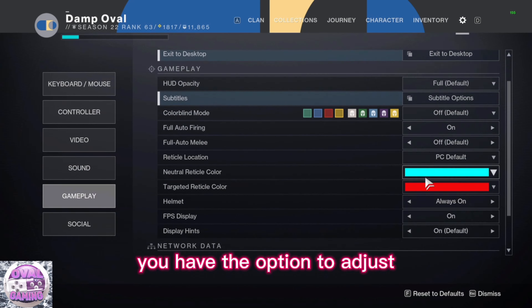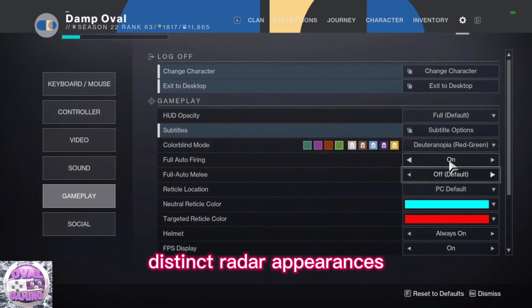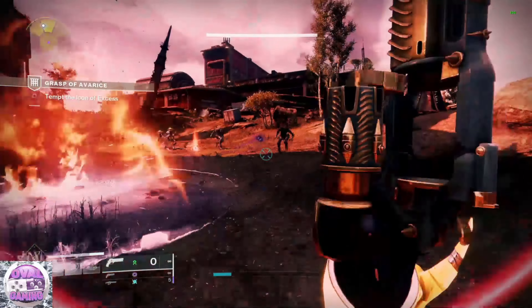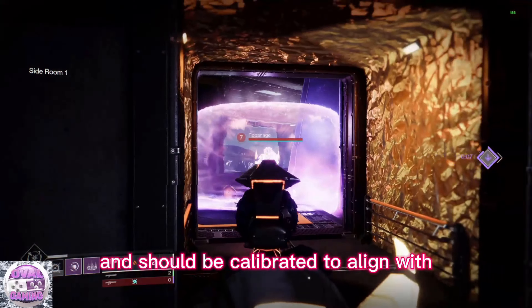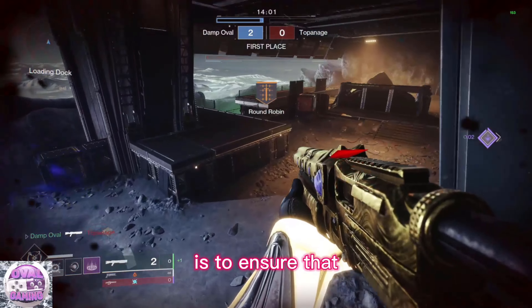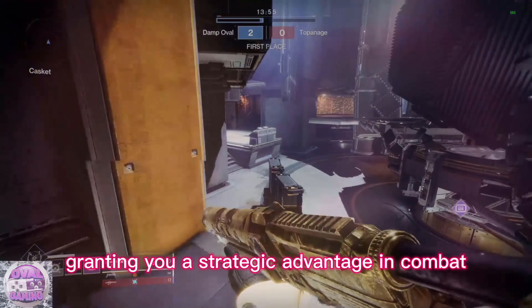In the gameplay settings, you have the option to adjust the colorblind mode to enhance radar visibility. Different colorblind modes offer distinct radar appearances, and some players find certain modes easier to discern. Similarly, you can customize your reticle color to your preference. These settings are highly personal and should be calibrated to align with your individual playstyle. The ultimate goal of these adjustments is to ensure that you can effectively spot other guardians as they maneuver across the map, granting you a strategic advantage in combat.